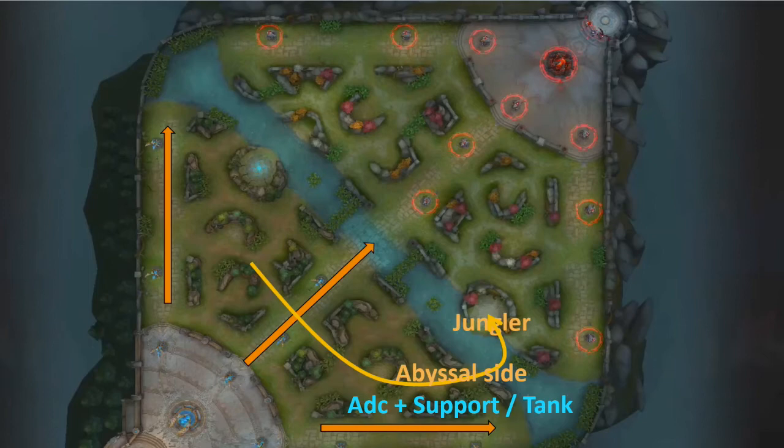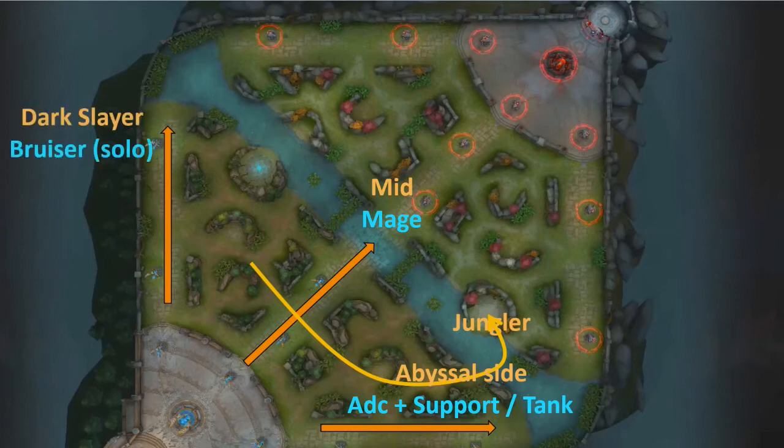In the mid lane, we usually have a mage. They need to play safe and keep farming — do not overextend because you will be the target for ganks by the enemy jungler. In the top lane, there should preferably be a bruiser like Lubu, Astrid, Arduin, or Gilder, who can farm faster and wait for ganks.